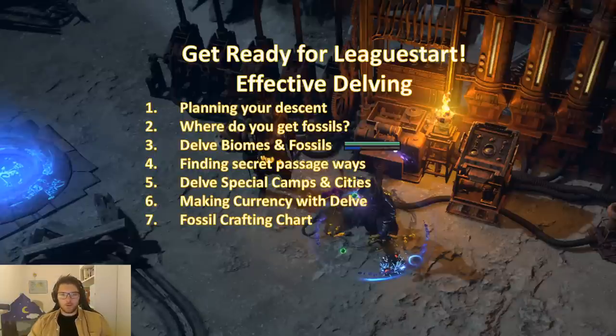I will go through the following seven topics: planning your descent and where do you get the fossils, delve biomes and fossils, finding secret passive ways, delve special camps and cities, how to make currency with delve, and a big fossil crafting chart. I will primarily just leave that on the screen for a while so you can look at it.